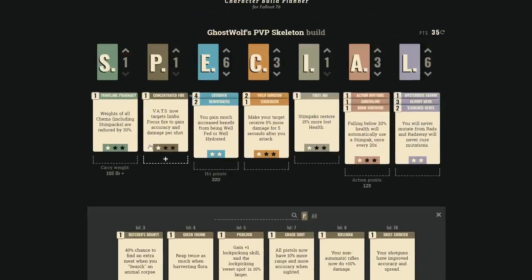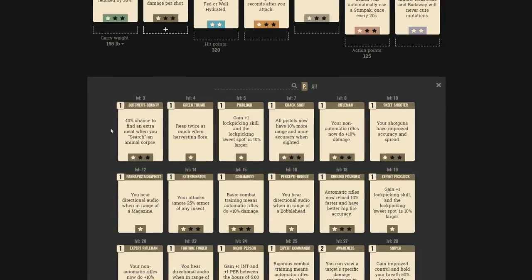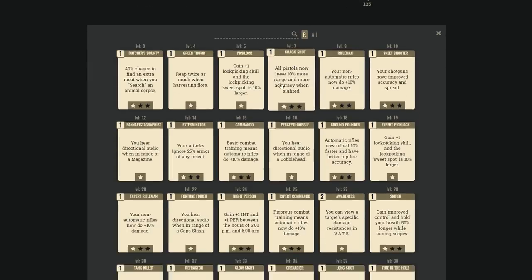The Perception tree is where you go for automatic rifles, sniper rifles, non-automatic weapons like combat rifles, and laser rifles with long stocks. Butcher's Bounty, Green Thumb, and lockpicking are all F-rank for PvP — they're PvE perks. You probably want one point in lockpicking on your character to handle PvE content, but don't include it in your PvP build.